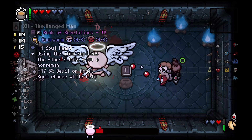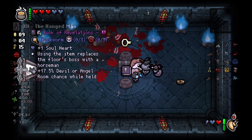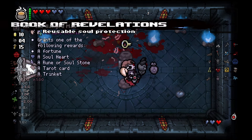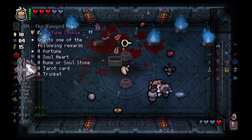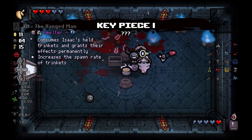In the Angel Room, we take on Uriel for Key Piece 1. Then Esau grabs Book of Revelations and Jacob takes the Fortune Cookie, so now both of them have actives which generate Soul Hearts and we move on to the next floor.